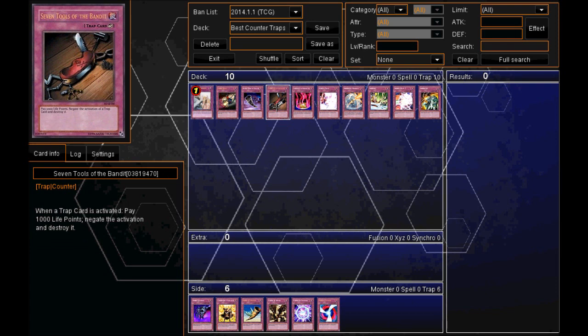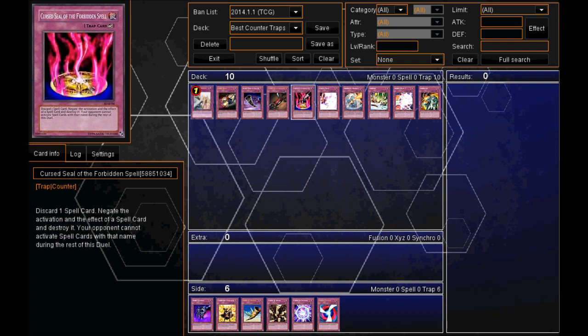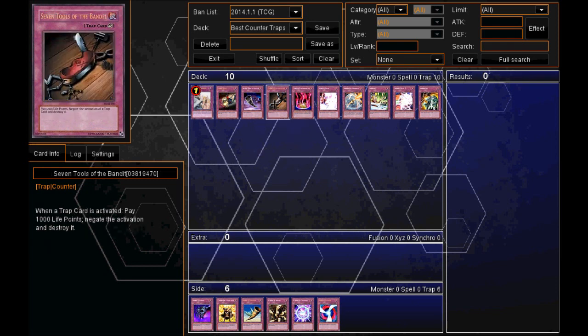In at number 4, we have 7 Tools of the Bandit. By the way, Cursed Seal was really good against Dragon Rulers when they activated Dragon Ravine, but now that card's banned anyway. So number 4 — 7 Tools of the Bandit. When a Trap card is activated, pay 1,000 Life Points, negate the activation, and destroy it. So if your opponent uses a Trap card such as Bottomless Trap Hole, you can use 7 Tools of the Bandit to stop it. Paying 1,000 Life Points may not even be much, especially if it's a Trap card that's really screwing you over.